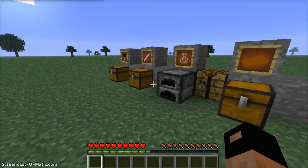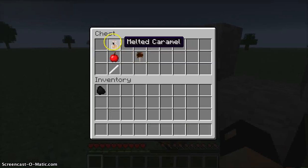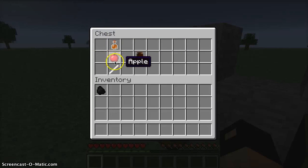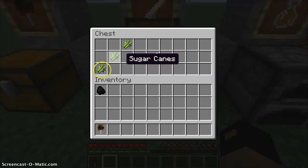I guess I'll go from this way. First thing here is called a caramel apple — it's made with melted caramel, apple, and a candy stick. I'll keep that in my inventory for now. This is called a candy stick, made with three sugar canes.